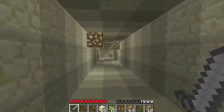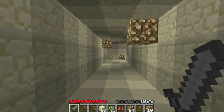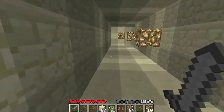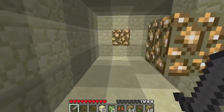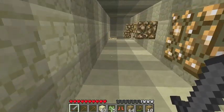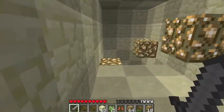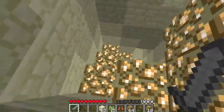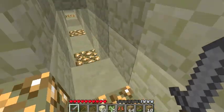Once I get me some diamonds and a diamond pick, I'm gonna be breaking every spawner I find by hand. Actually, I figured out how I should have solved that area back there — I should have dropped several TNT and let one of them knock the other one into the room, where it would blow up and destroy the spawners. I may still try to do that as a proof of concept.